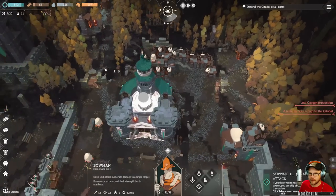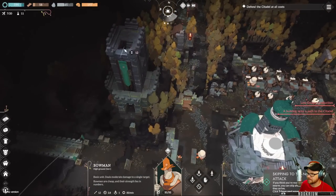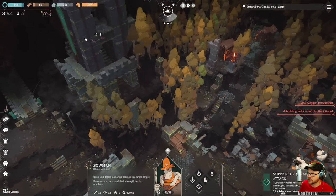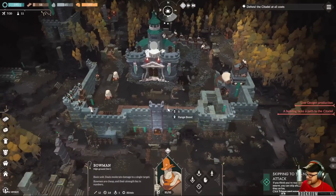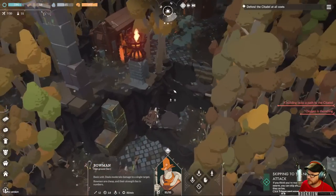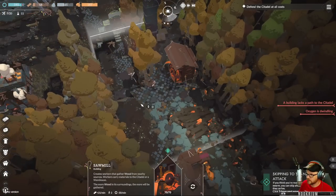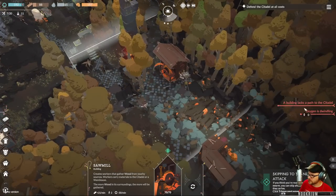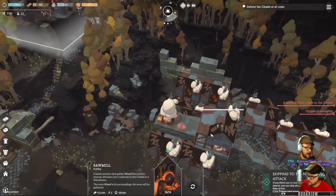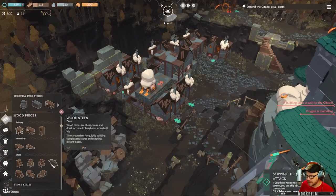We need this little beacon so we can expand our borders. Maybe we should build up to that so we can get our archers up there — can they attack from that side? Oxygen is dwindling. There's a path to the citadel — which one? Seems like we're doing alright. I'll tell you a dad joke in just a second, I've got to concentrate.